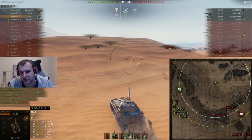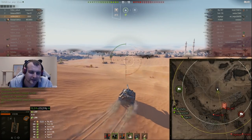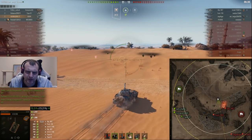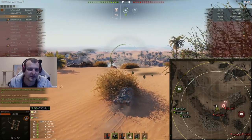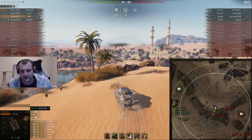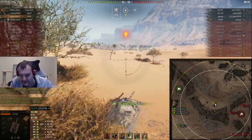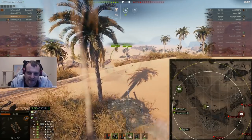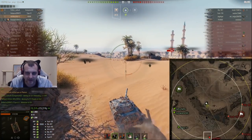Obviously everything is depending on situation. You saw how the game trolled me in the start of the battle — now pay attention, the 907 is getting trolled here. He could penetrate me but he didn't. And if I am not mistaken I said that the 907 will try to relocate completely out of his position. And you know what is happening? The 907 is actually relocating out of there. I had a big smile on my face because I am trolling with this tank.